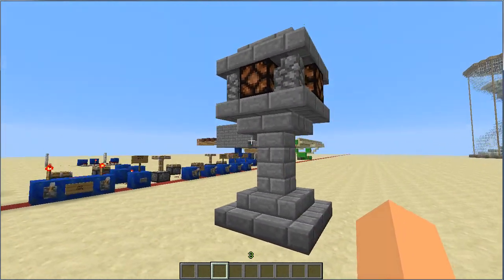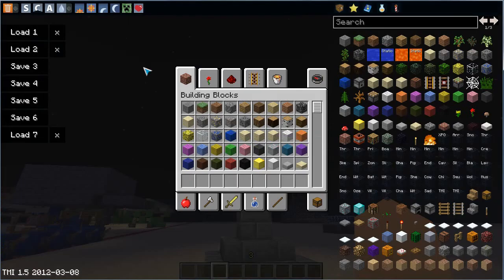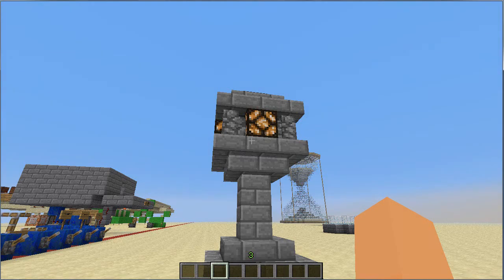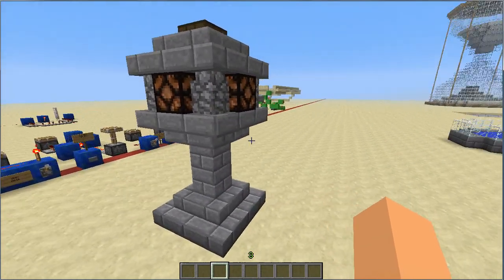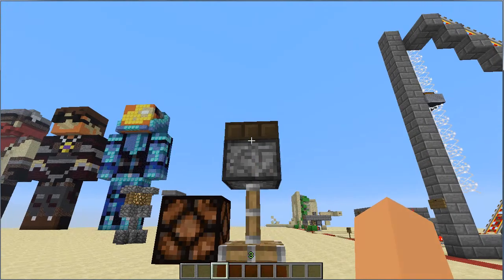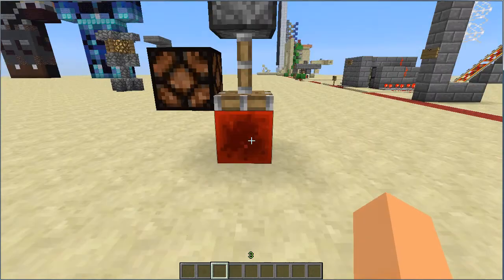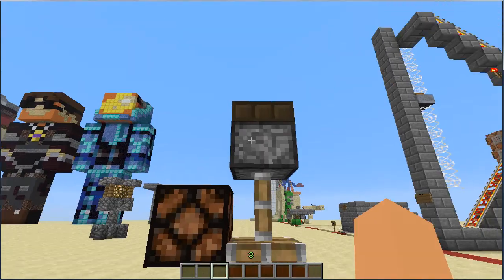It's a light, and what it does is, when it's nighttime, the light turns on, and when it's daytime, the lights turn off. This is super compact and it's really easy to build. This is the mechanism right here — just a daylight sensor, a sticky piston, a block of redstone, and a redstone lamp.